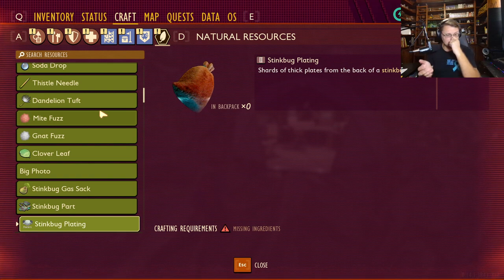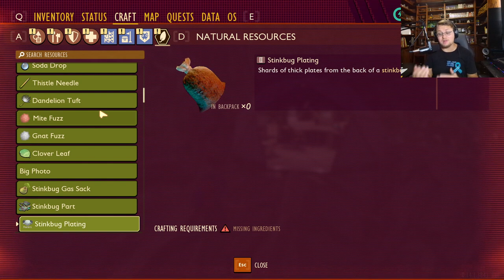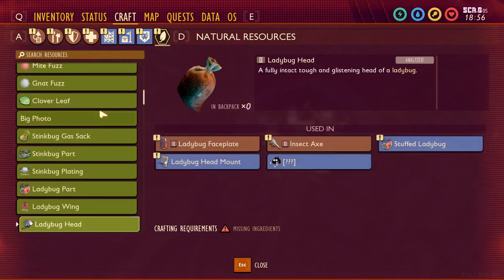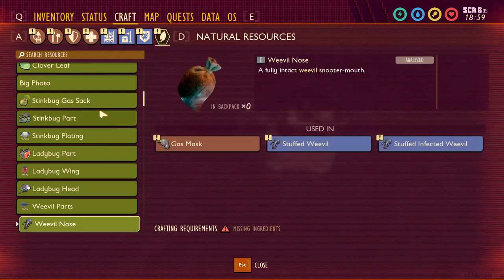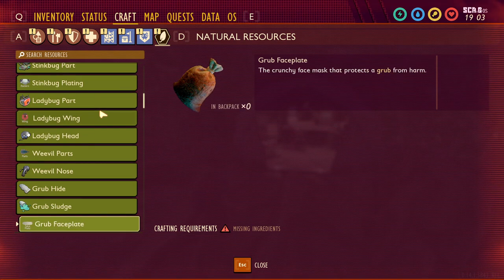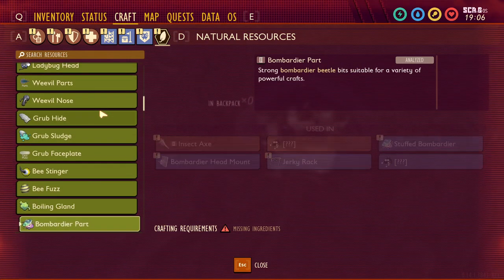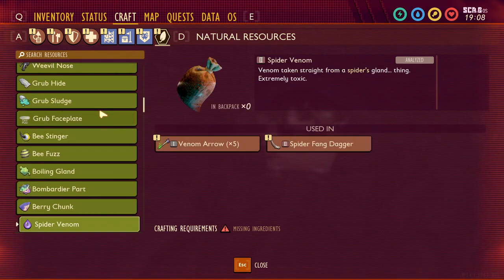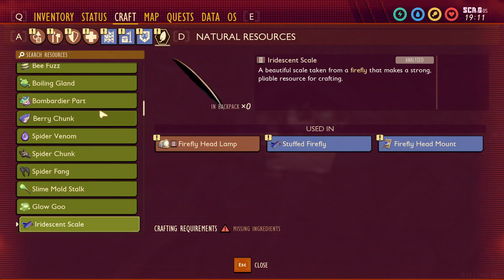Stink bug gas sacks and parts are in the game. Stink bug plating has been in here forever — it's like a third rare part that could be added to stink bugs. Same concept applies to ladybug wings for ladybugs, weevil nose and weevil meat for weevils, and grub face plate for grubs — all fall into that same rare-third-part category. Bee stingers, bee fuzz, boiling glands, and bombardier parts all already come from bombardier beetles.